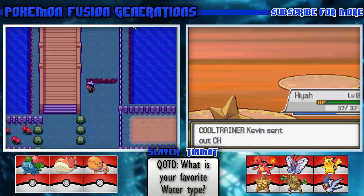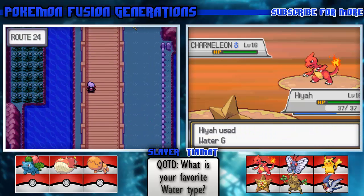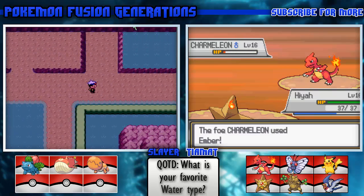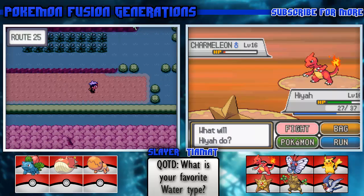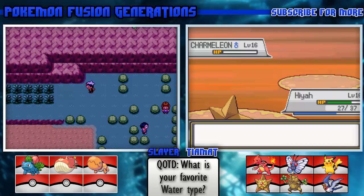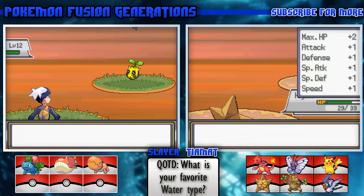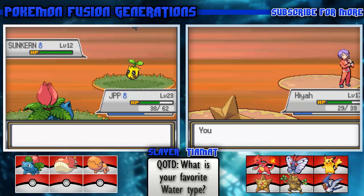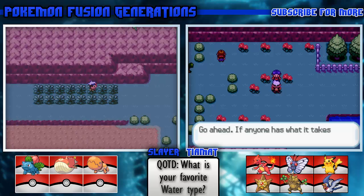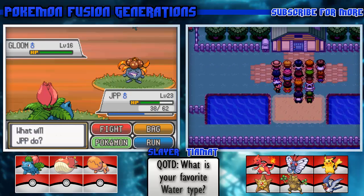I'll send out Staryou. What, no - Charmeleon vs Charmeleon? I'm not about that life. I just almost one-hit the Charmeleon - it was a crit, but still. Star you vs Charmeleon and Charmeleon almost gets one-hit. I want a Water Stone!